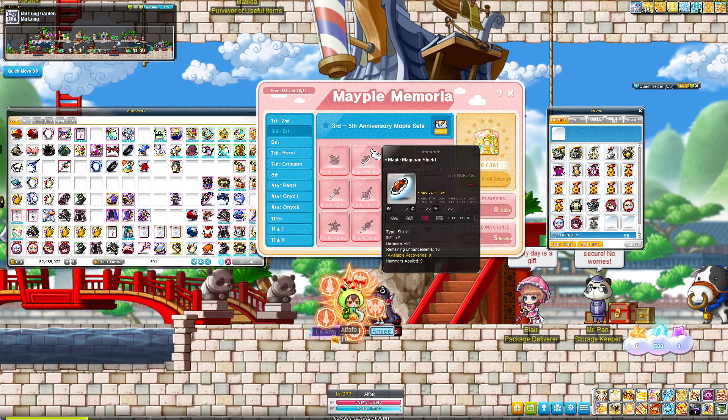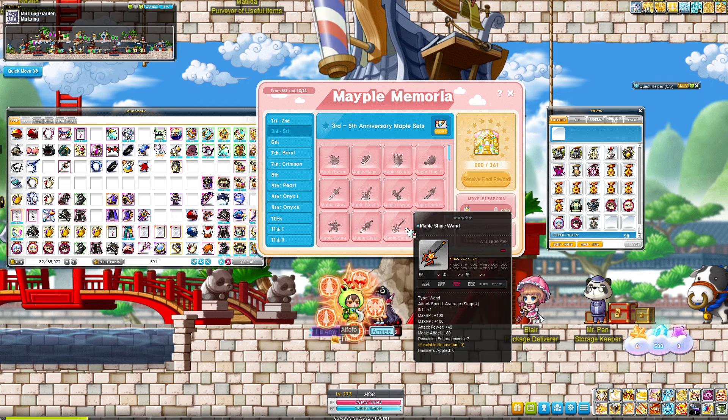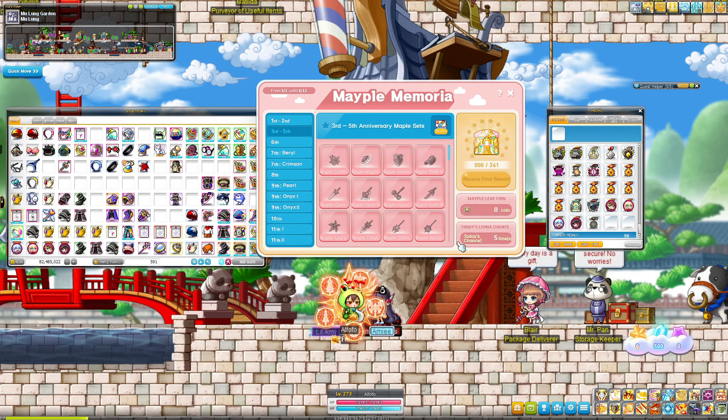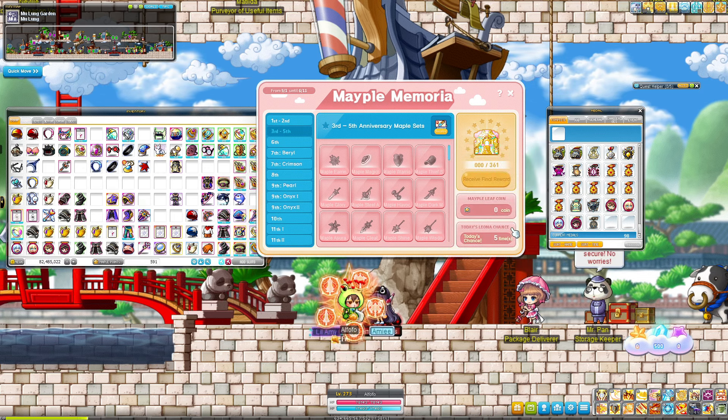So the gimmick is that we're gonna be collecting these maple items. We can either get them through these boxes that drop from monsters, or we're able to unlock any weapon of our choosing five times a day.